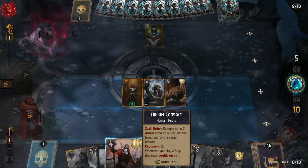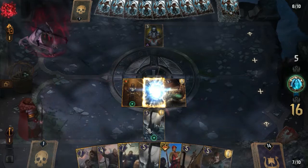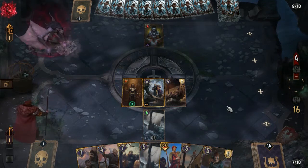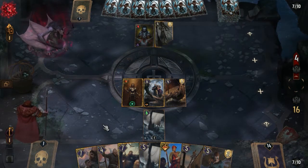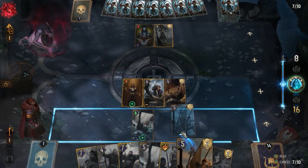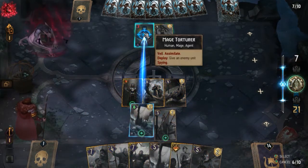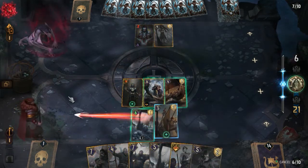He goes with the Mage Torturer, just a temporary play. I play the Demon Light Longship, get some armor in hand which may not be that useful but it's always nice to have. He then plays the Glinis, and as soon as he plays that I think I cannot actually answer it properly, so I will just ignore it.